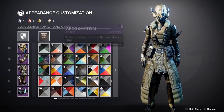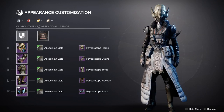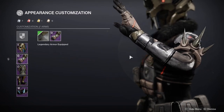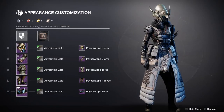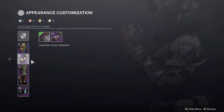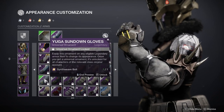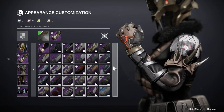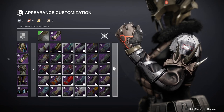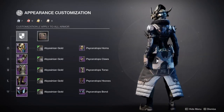Looking at the shader — called it, the orange does not change color. Who approved this design? That said, I could probably work around it. There's another armor set that has orange lines somewhere, I just don't remember which one off the top of my head, but it's very annoying.